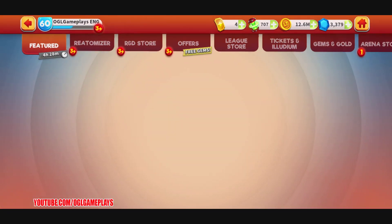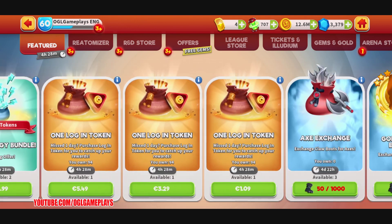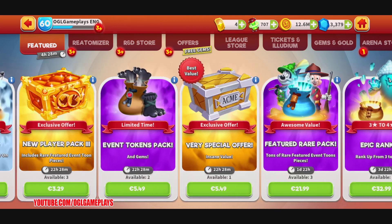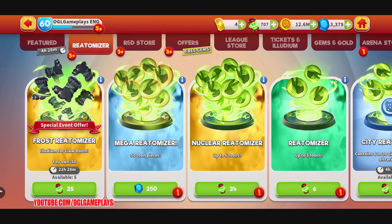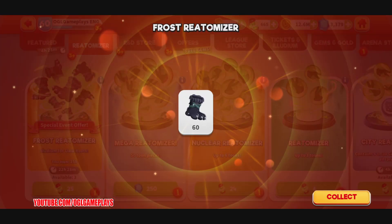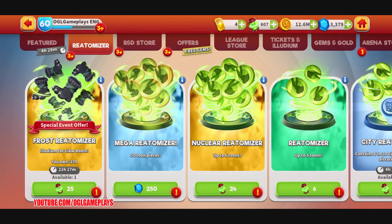Let's see what else we have. I'm looking for some kind of exchange for axes but I don't see any axe exchange here. There is a frost re-atomizer that trades eludium for claw boots — 25 eludium per use. It only gives claw boots though, so it's about 125 eludium for five spins.